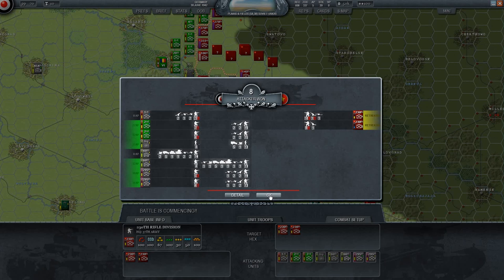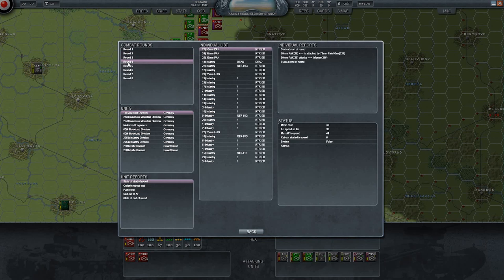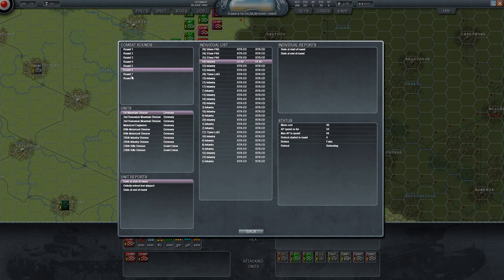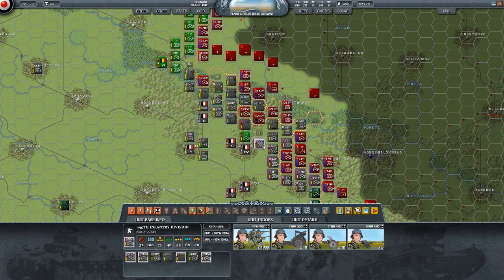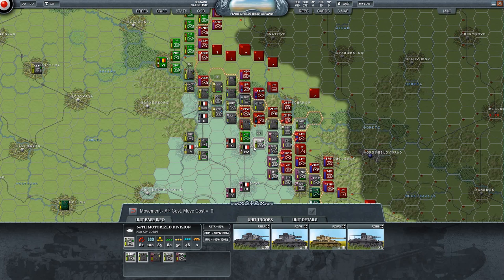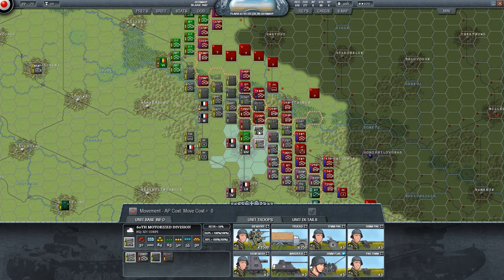They retreated - it was a very costly attack though. Infantry dead, retreating, dead - we suffered some losses there but pushed them away. That's awesome, quite happy with that. These are armored troops - we still got a chance! We're so going to punch through - it's awesome, I love it!